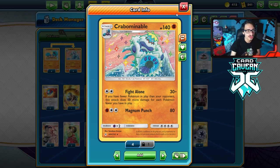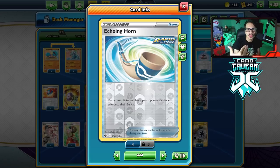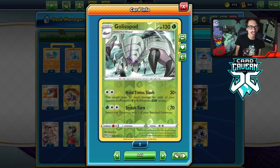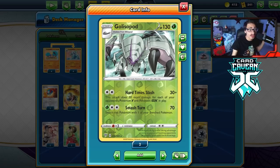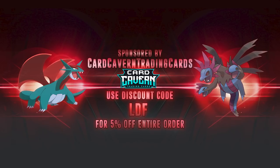With one Crabominable in play you're doing 230 damage, which knocks out quite a few Pokémon. We can also make our opponent play into the attack with Echoing Horn, putting a basic Pokémon from their discard onto their bench. Glissapod is our backup attacker — Hard Time Slash does 30 plus 15 more damage for each V and GX in play. This deck pretty much auto-wins against Eternatus V-MAX.